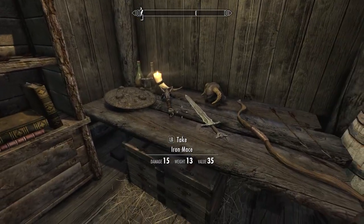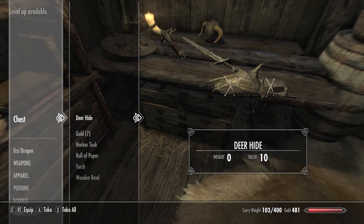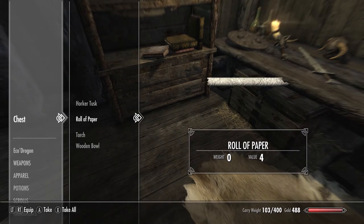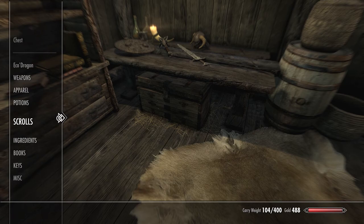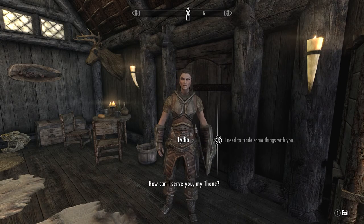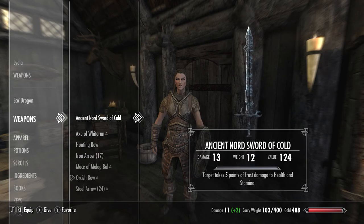Two iron arrows — why not. Lydia doesn't have a particularly good weapon; not gonna give her the Mace of Molag Bal yet. I probably need to collect a few more. I wonder if she uses a torch if it gets dark. I'm gonna give her a torch just to test it. She just has the regular bow; I can give her some of these arrows.